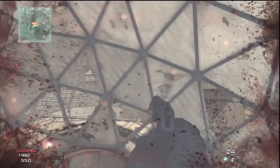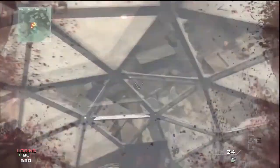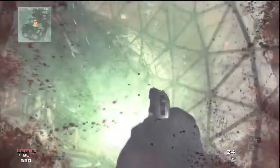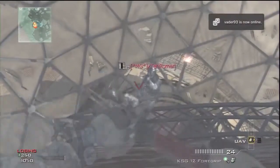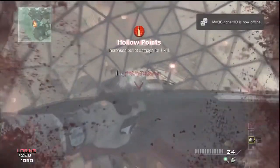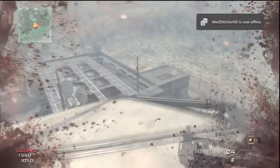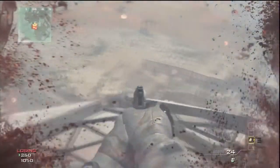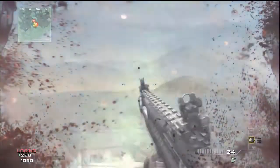From here again you want to get a load of people to shotgun jump you and you should land on the top of this. Then you want to do the final shotgun jump — you want to crouch and then stand up and get people to shotgun jump you. And if you do it correctly you should go straight up and land on top of the dome.